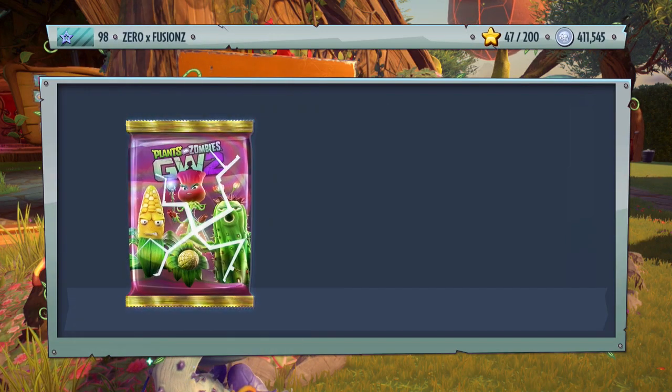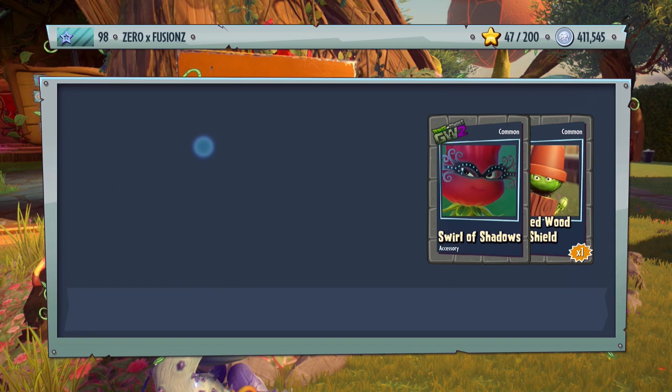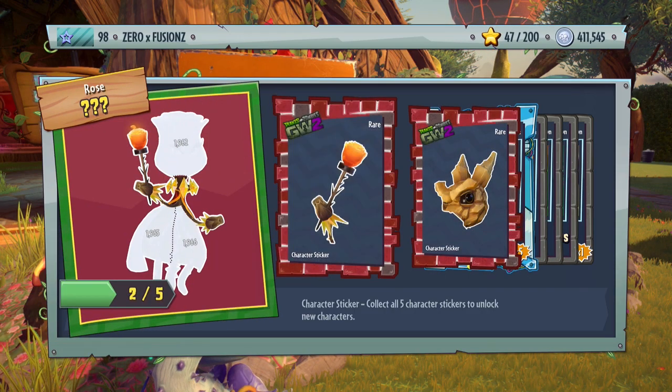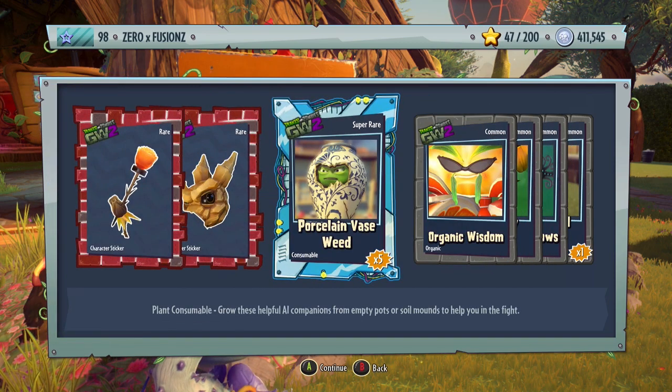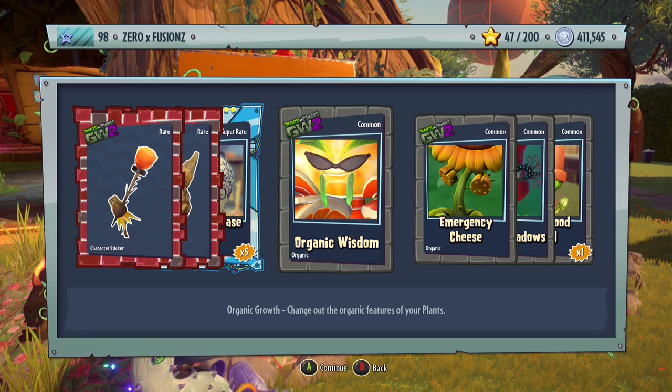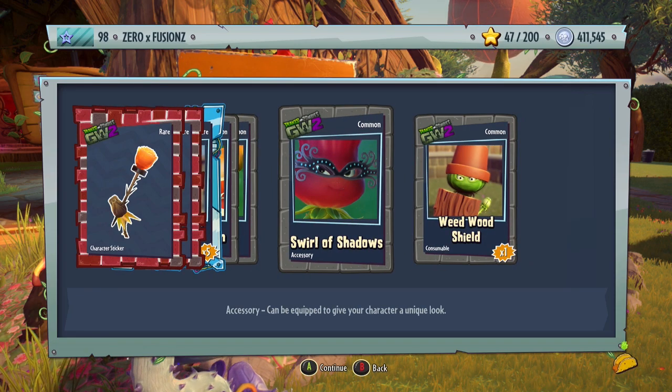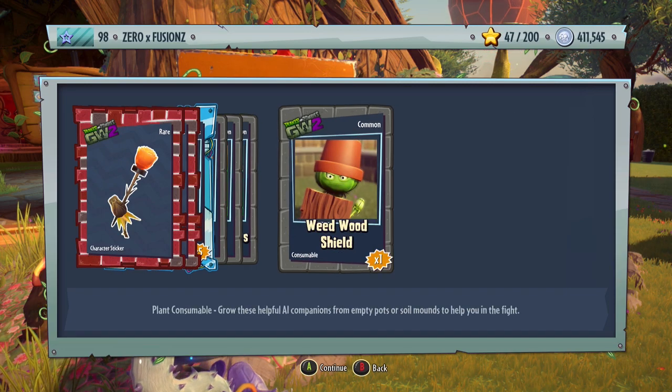Let's do a Fertilizer Fun Pack — just plant customizations and consumables. We get a piece for the Rock Pea, another piece for Fire Rose, some Porcelain Vase Weeds — five of those, which is really super rare. We get an Organic Wisdom Facial Hair that looks like leaves for the Citron, Emergency Cheese for the Sunflower, Swirl of Shadows — some really nice glasses for the Rose — and Weed Wood Shield for the Spawnable.